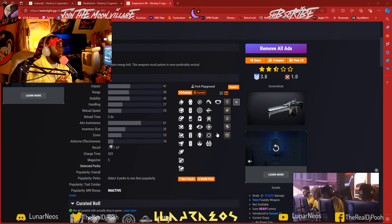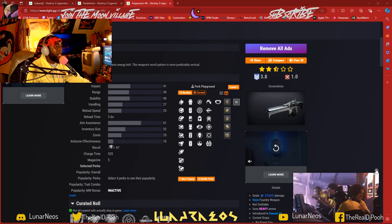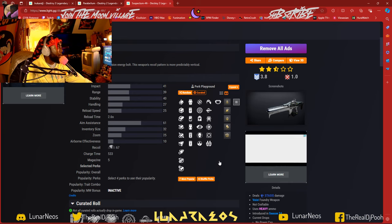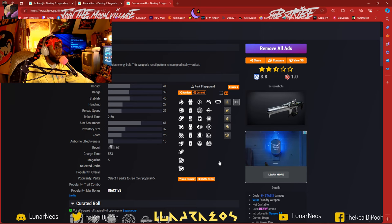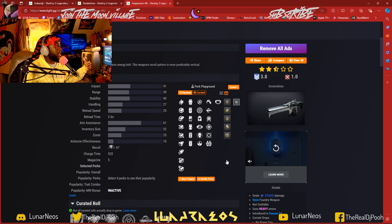I think I'm gonna use the Suspectum for DPS. I like the one-shot linear fusion rifles — the precision frames, the OG linear fusion rifles — for when I'm running around by myself doing solo stuff. And I'm starting to use the Adaptive Burst frames for my DPS damage, because you got three shots versus one shot. That's my little niche playstyle, and when you start looking at linear fusion rifles like that, you see what I'm talking about with the Suspectum.